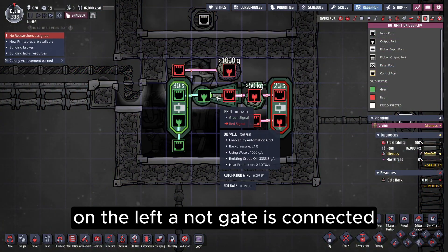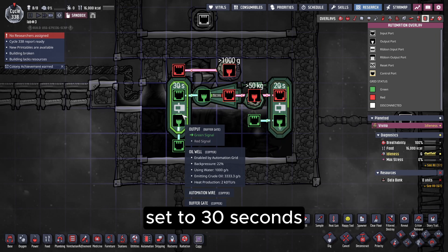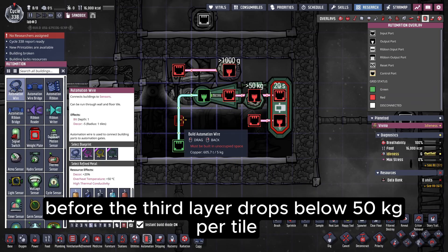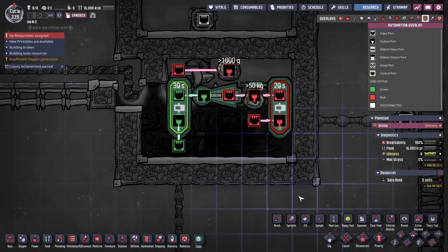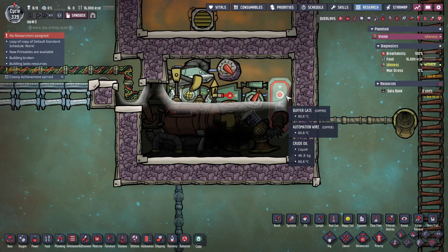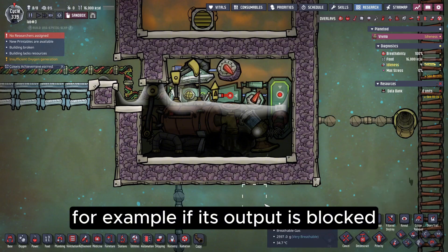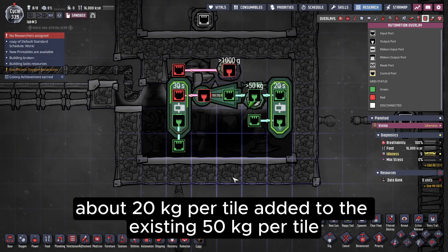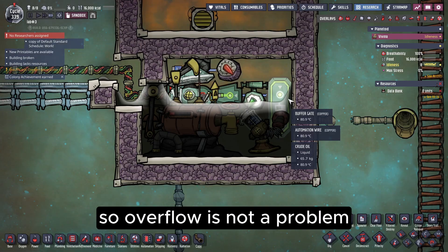On the left, a NOT gate is connected. This makes the oil well start when liquid in the third layer drops below 50 kilos. Another buffer gate is added, set to 30 seconds. This serves two purposes. The first is that after the liquid pump starts, it takes a few seconds before the third layer drops below 50 kilos per tile, which would make the oil well pause. With the buffer gate, when the NOT gate sends a red signal, the oil well keeps running for another 30 seconds. This covers the pump delay and ensures continuous operation. Even if the pump cannot work — for example, if its output is blocked — the oil well stops after 30 seconds. That means 100 kilos of liquid is produced in this time, about 20 kilos per tile, added to the existing 50 kilos per tile, around 70 kilos in total, which is not enough to submerge the gas pump, so overflow is not a problem.